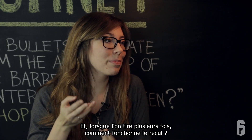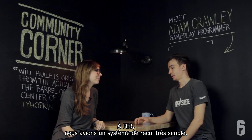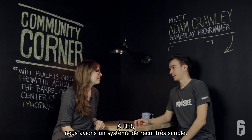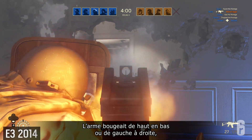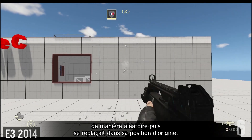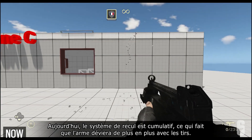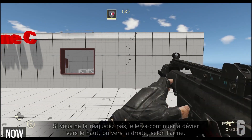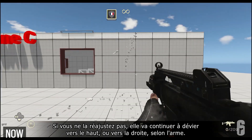So basically, when you shoot multiple times and get some recoil, what happens? At E3 we had a very simple recoil system — the gun would just sort of move up and down and left and right very randomly, constantly readjusting around one center point. Whereas now we have much more additive systems, so the gun will continue to rise over time. Assuming you don't control it, it'll just keep going up or up and to the right, depending on the gun.